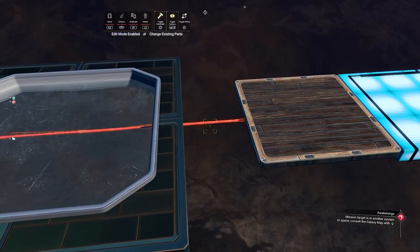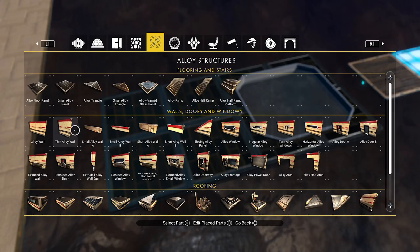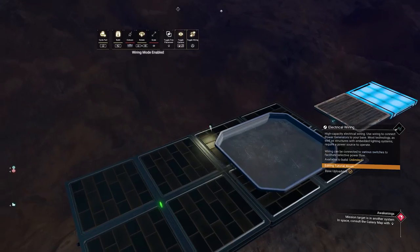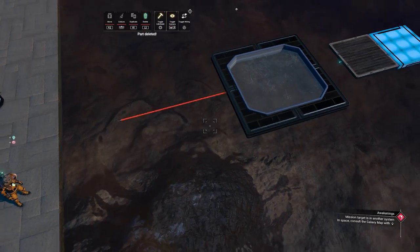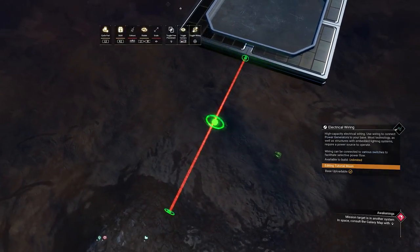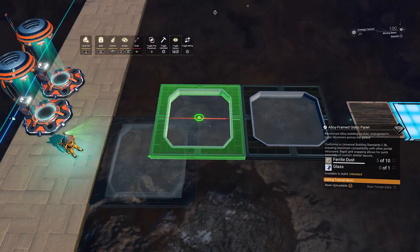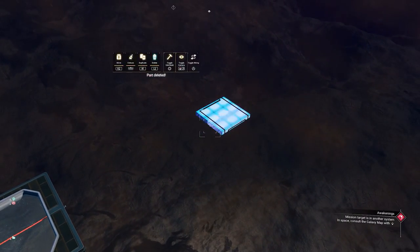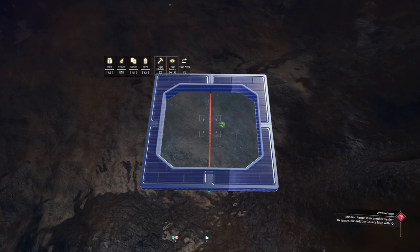Now we can delete this wire so that it's not going to be in the way for the next one, then snap another wall here, do another reverse wire glitch, and pull that wire also to the center. Now if I delete the floor you will see we have a perfect wire and the center point is perfectly in the center of the floor. This means we can just easily place that floor on top of it, delete the others, and here is where we will be glitching our teleporters on.